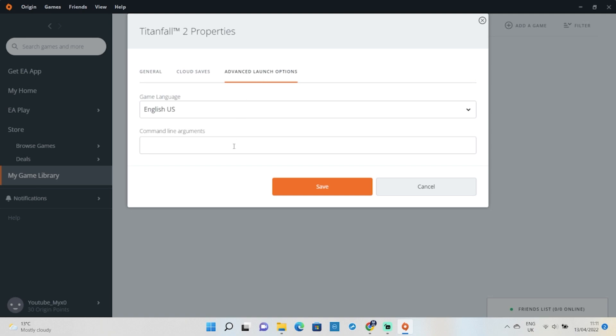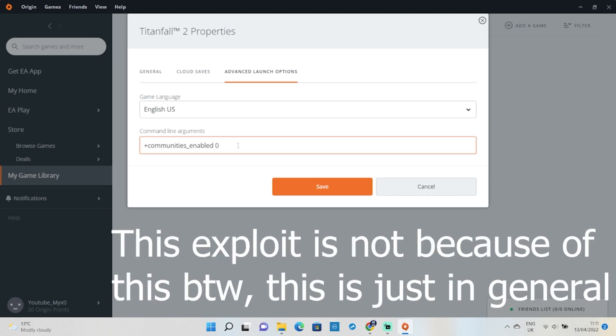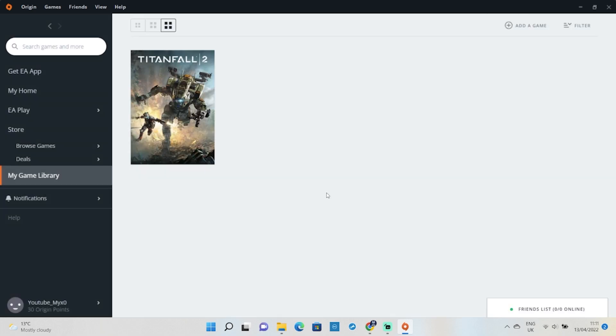However, a word of warning — there is a slight risk of your Origin account being exposed by some hacker if someone really wanted to on the PC vanilla servers. A few people found an exploit that could be used on the vanilla servers.